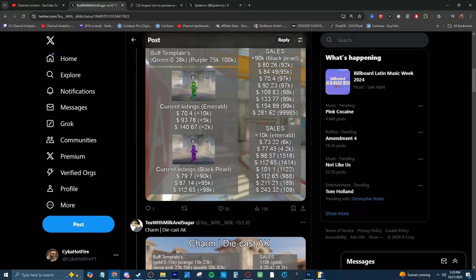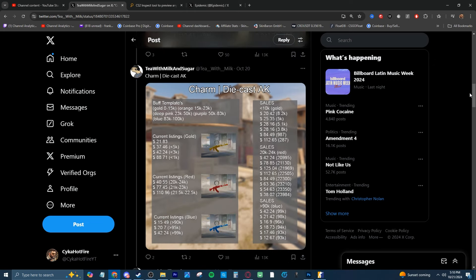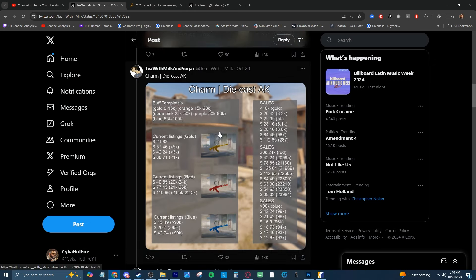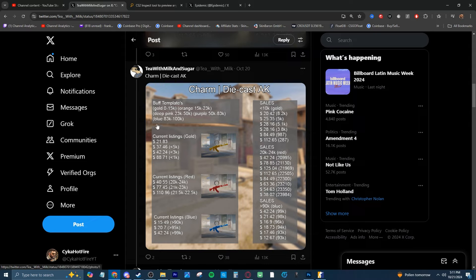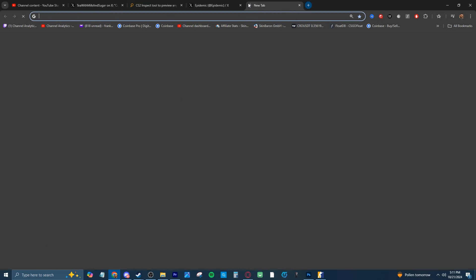Another really cool charm that people are most interested in is probably the Die Cast AK because there are so many different colorways and crazy sales. Sales do bounce around a lot - some patterns are nearly double in price even when they're only about 100 apart in pattern ID. The max red patterns are around 21,500 to 22,500, so those are typically going to sell for a lot more, especially ones just around 22k. There are some really cool patterns here and a lot of them sell for massive overpay. He also gives guides on what Buff templates are.